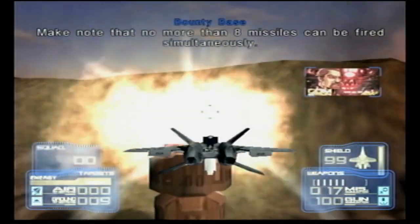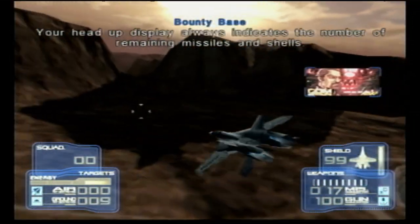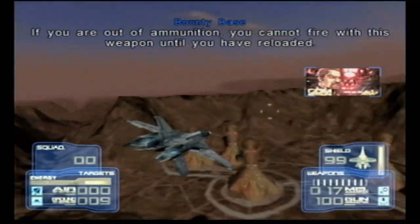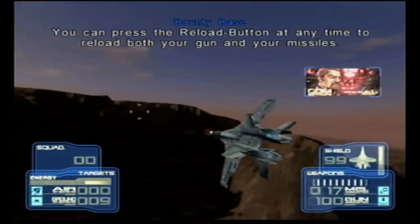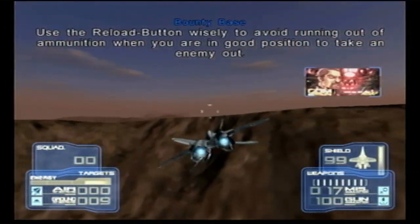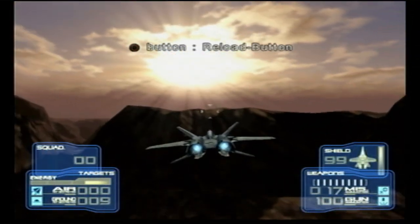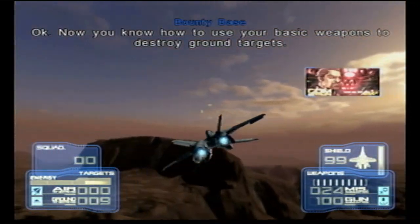Note that no more than eight missiles can be fired simultaneously. Your head up display always indicates the number of remaining missiles and shells. If you're out of ammunition, you cannot fire with that weapon until you have reloaded. You can press the reload button at any time to reload both your gun and your missiles. Use the reload button wisely to avoid running out of ammunition when you're in a good position to take an enemy out.